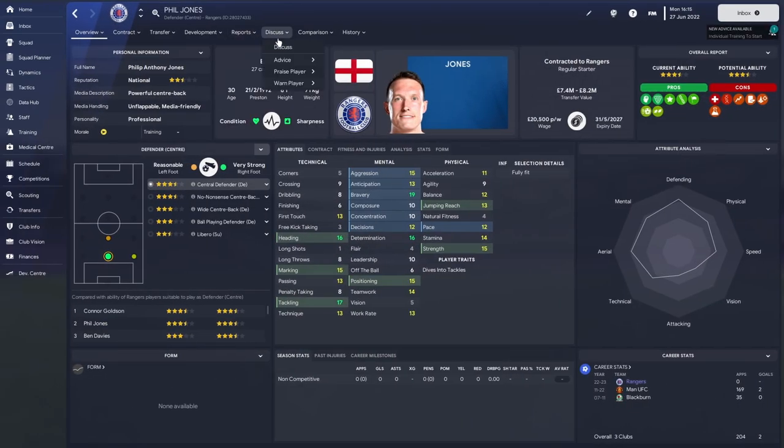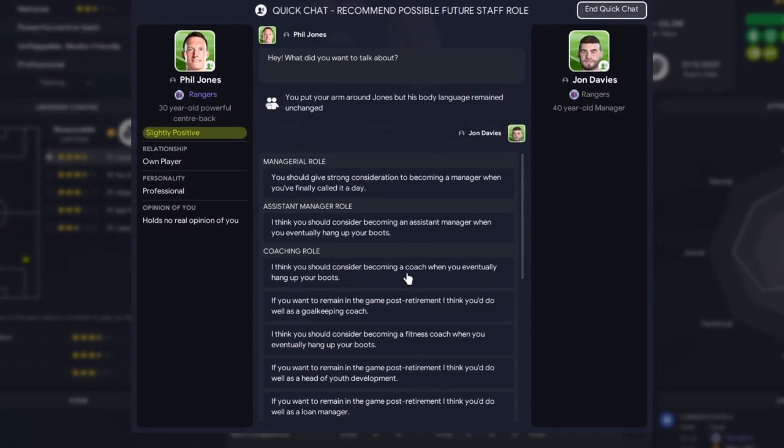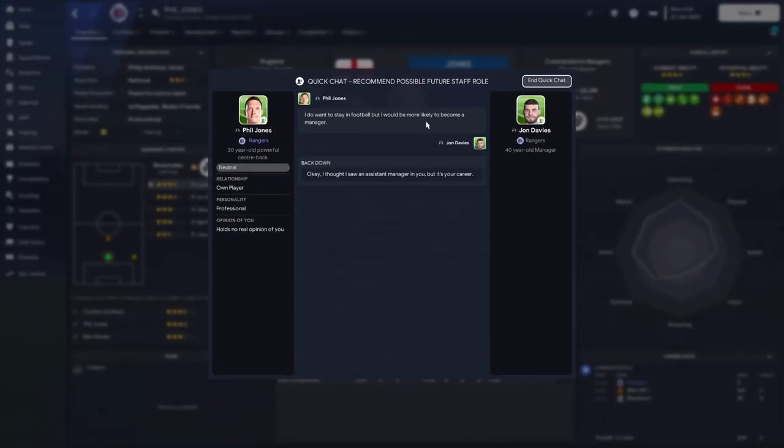Next up, back into the profile page — discuss. We're going to go into advice and recommend a possible future staff role. Bear in mind, I've just joined this club. Me and Phil, we don't know each other. He doesn't trust me. I've come in and said: leadership course, coaching course — crack on. And now I'm pulling him in and telling him exactly what I think he should be. I don't want him to be a coach — he was a terrible coach. He's got leadership skills, so I want him to be my assistant manager. And as you can see, it's not exactly a favorable response, and this will be the reality for most players that don't know you. If there's a player with a good relationship, they will listen to every word you say, and I'll show you how this message changes as we go further along in his career.